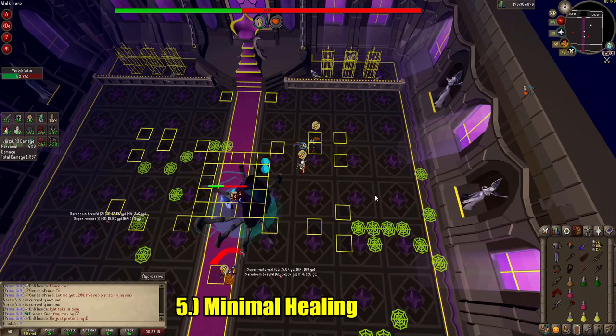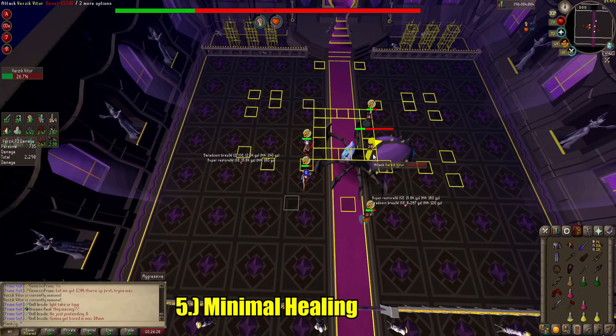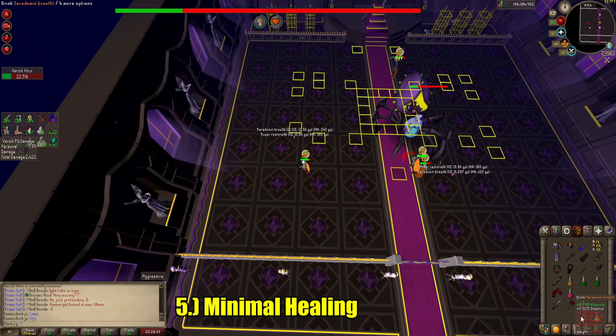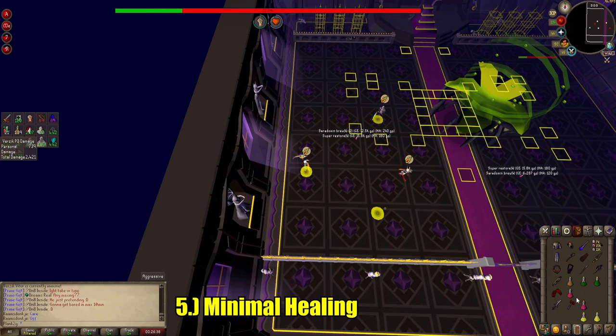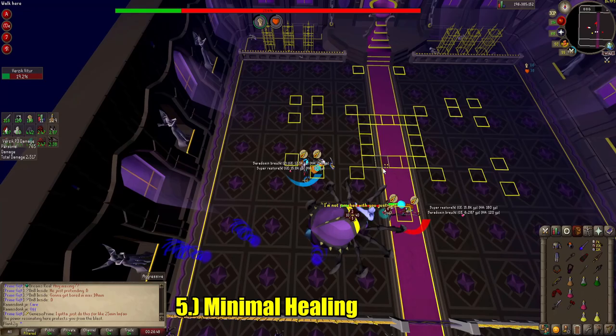Number 5: minimal healing. An advanced strategy to increase DPS at Verzik is to assume your teammates are good and don't brew until you're at 30 HP. This will allow you to attack as many times as possible with boosted stats while minimizing the time spent healing up. One melee hit or wrong prayer is deadly at this HP level though, so beware and only do it with people that you trust. This is a really common strategy among speedrunners, so if that's you, this is a tip for you. But if you're just an average player looking to get KC, I don't recommend doing this.